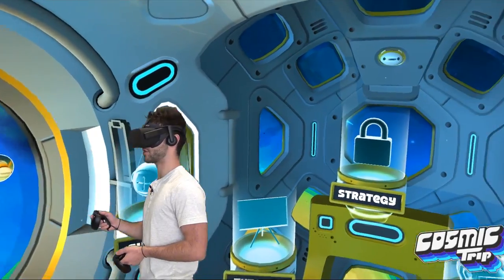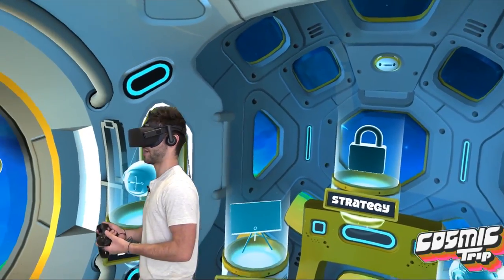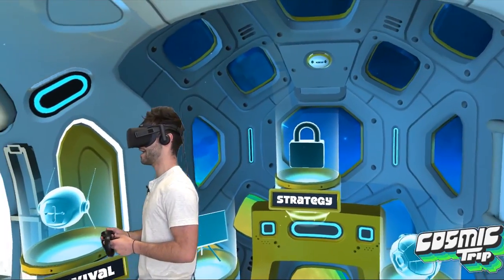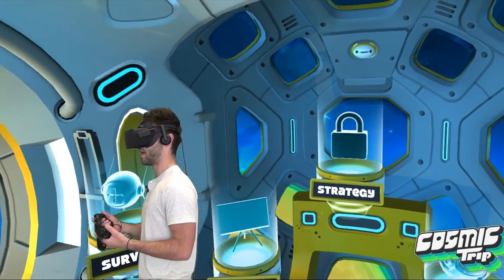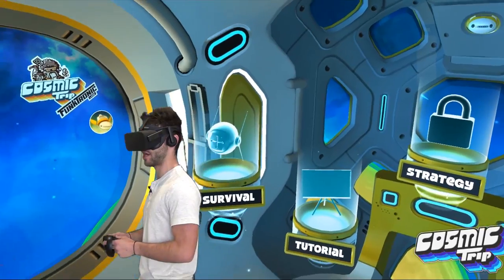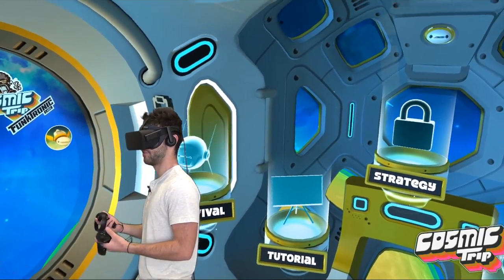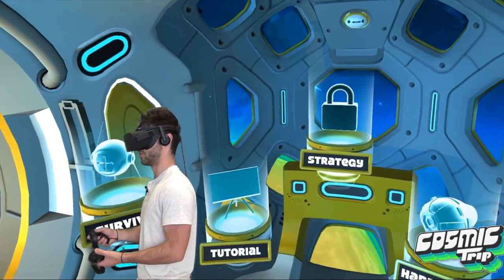I'm playing on the Oculus Home version by the way. This strategy mode is called swarm mode in the Steam version. I'm not sure why there's a difference in what version is released, but on the Steam version you can actually play the strategy mode, and there's a lot of really cool stuff to see in there that I'll explain through the lens of this and try to give you an idea of what's going on.